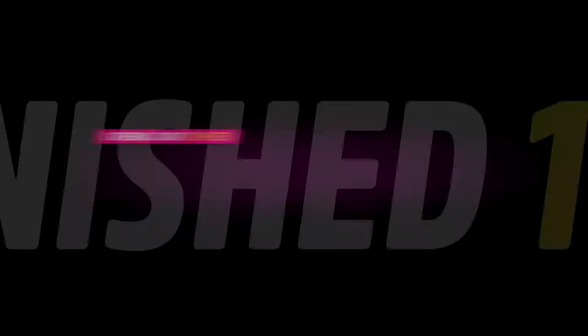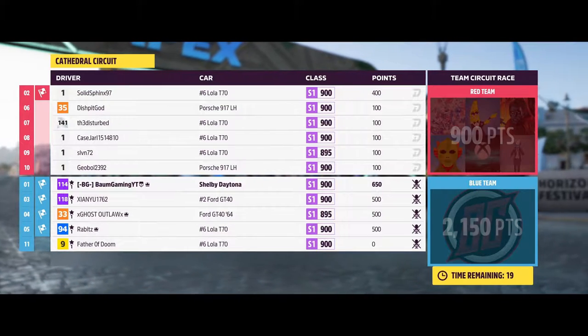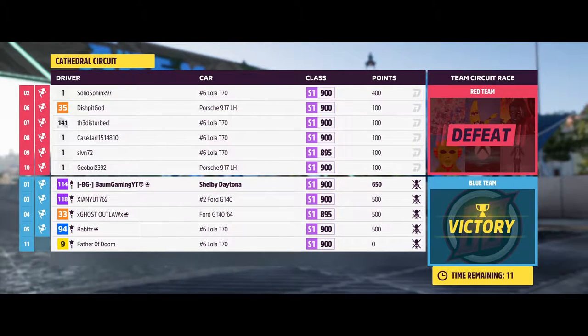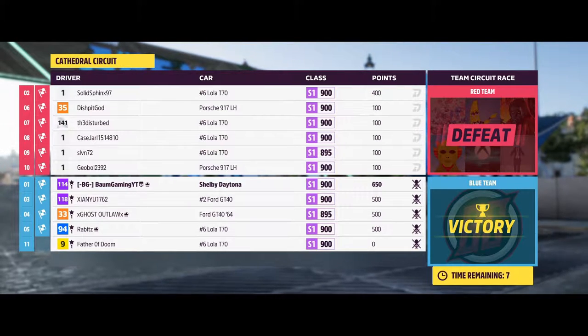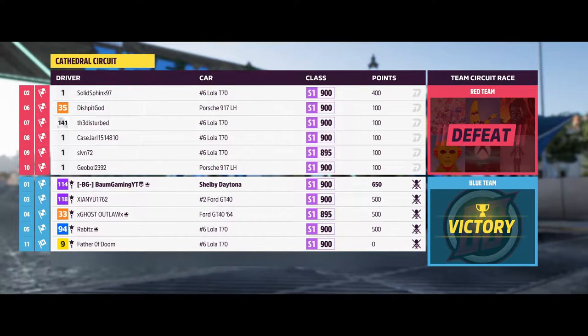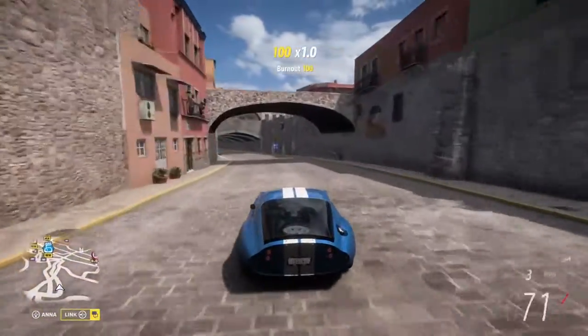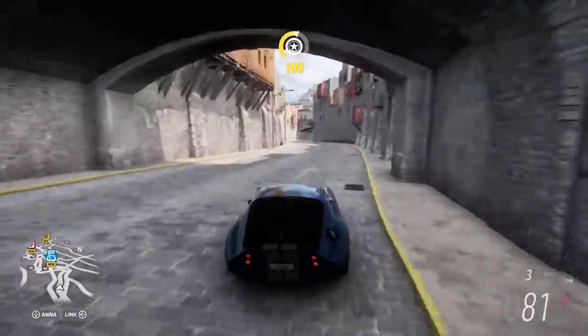Alright, there we go — I think we're going to win this on our second attempt here on the trial. We had third, fourth, and fifth I think, so there we go. We got it! I'm glad I don't have to do it a third time. It's really dumb that I had to do it twice, but nonetheless we got it done on the second try. This Father of Doom guy didn't — I'm pretty sure he DNF'd all three races. That will get the blue team the win and gets us the super fun reward of the super wheel spin. That is the grand finale trial event done here in the winter season of series number three.